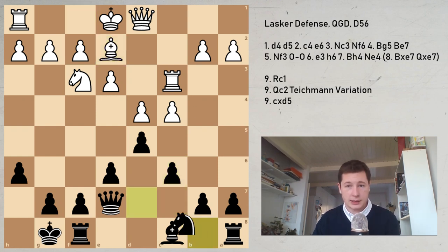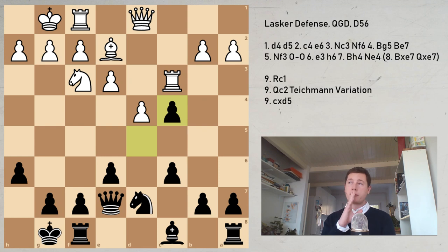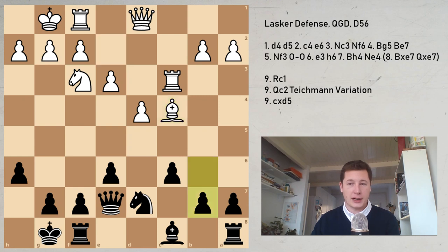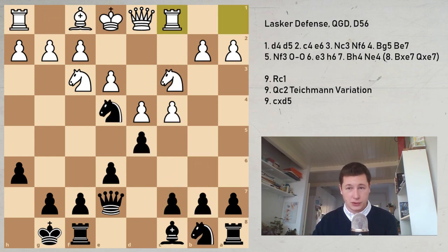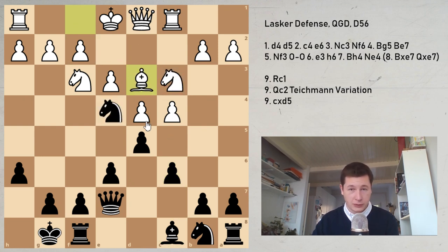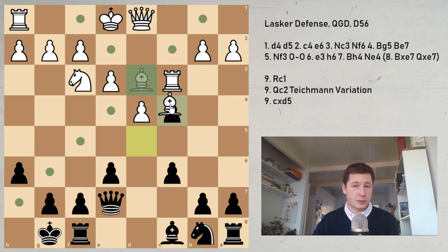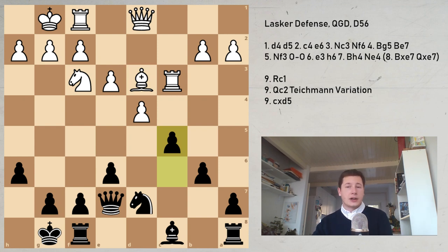Bishop to e2 — White is trying to castle — knight to d7, and now after castles, d takes c4 is the main move, the only move played in 50 or so very strong grandmaster games — with one exception I'll show you. Bishop takes c4, and now b6 — the idea is you want to prepare c5. If you don't go for c5, you're worse. This has transposed to the main line, reachable via rook c1, c6, bishop d3. After d takes c4, it doesn't really matter whether the bishop was on e2 or d3.